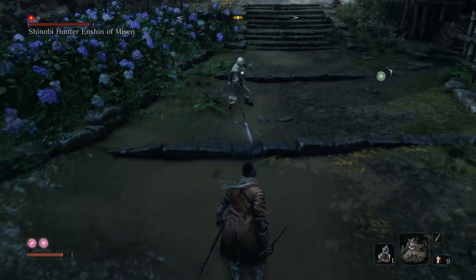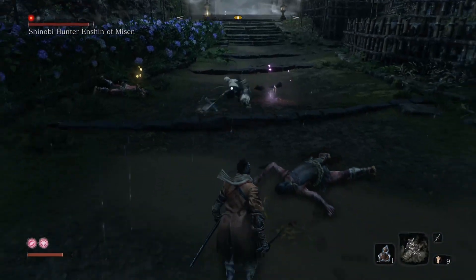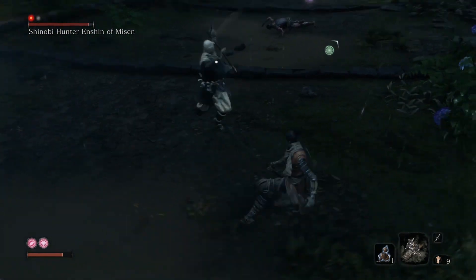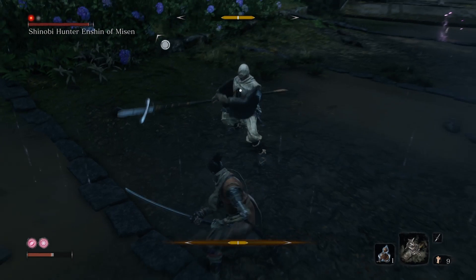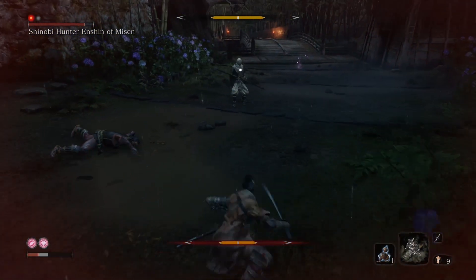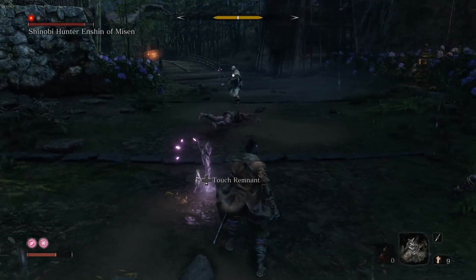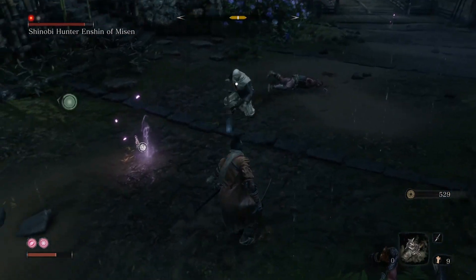Make sure you use the Mikiri Counter — this is where it's vital. When he does that move right there and you see the red Japanese sign, get ready to press B if you're on Xbox controller, or Circle on PS4. Press the button and move forward. Timing is crucial here, so if you screw up like I did in this video, you will probably die.